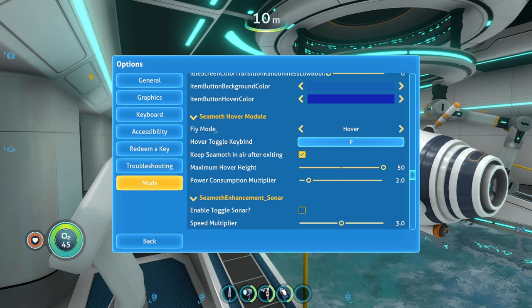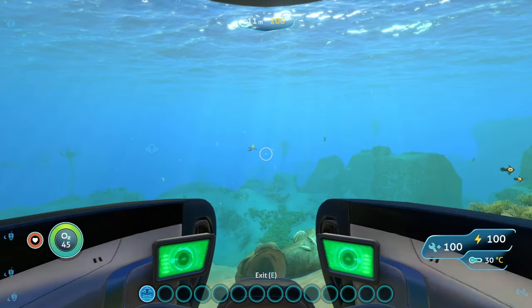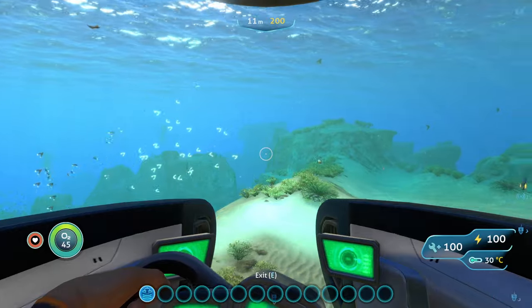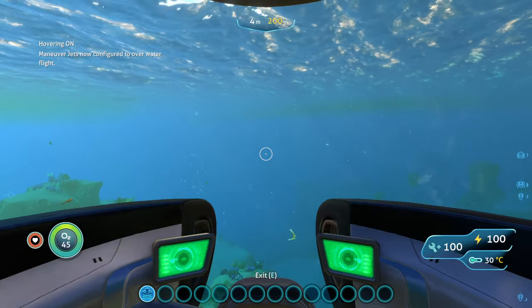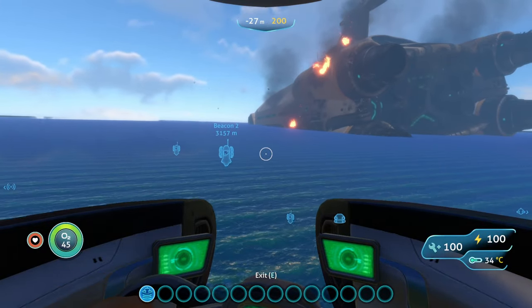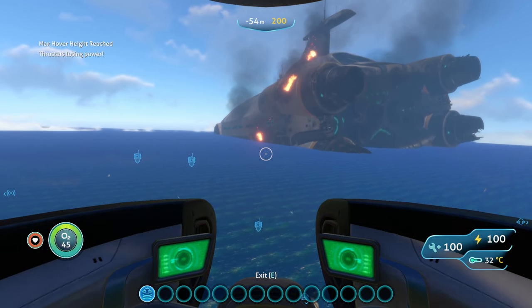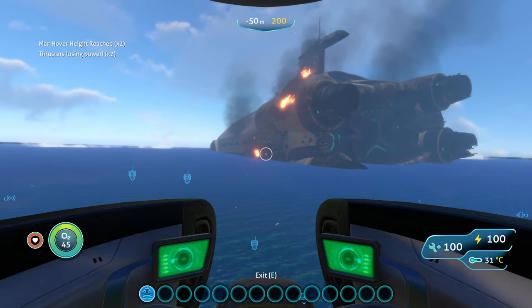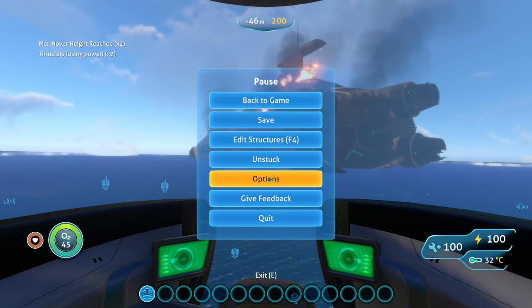There's fly mode and hover and flight mode. Hover mode lets you essentially hover over the water, but if you change to flight mode you're actually going to be able to fly around wherever you want, no matter how high you go. I have my toggle set to P. If I press P, it sends me straight up and now we're hovering above water. If I hold space I can go a little bit higher, but in hover mode it automatically forces me back down when I go above 50 meters.